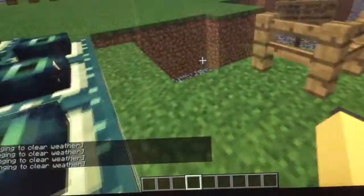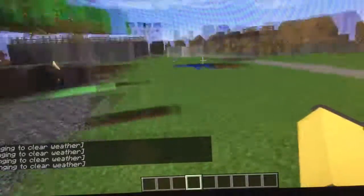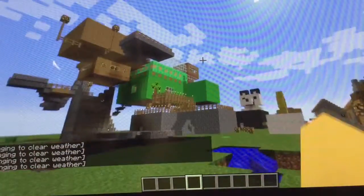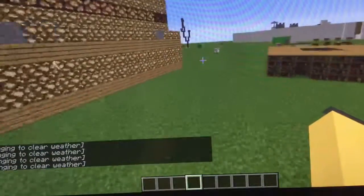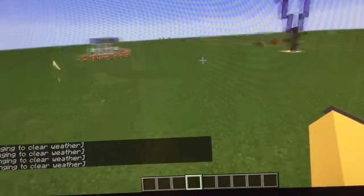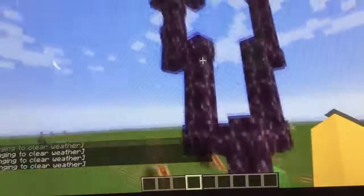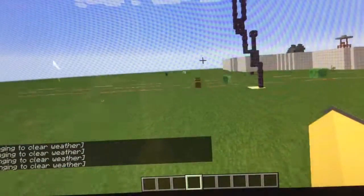Here we have another good job done by the Charlie Excavation Company. Yep, you can see our house has also grown. Mine - Bella still hasn't made a house, though. The rail is over there. I think I already tore it in my last video.